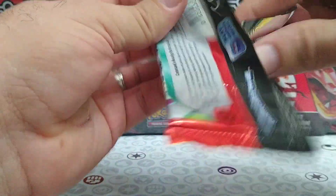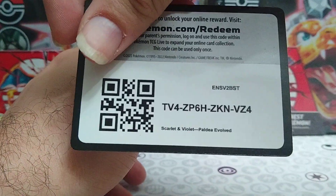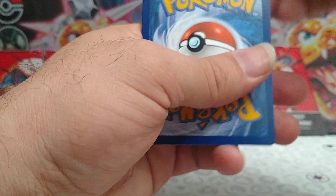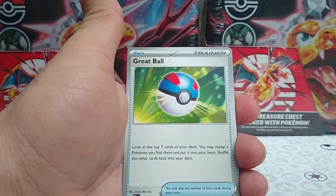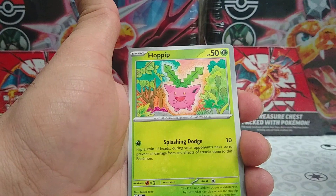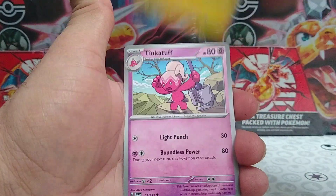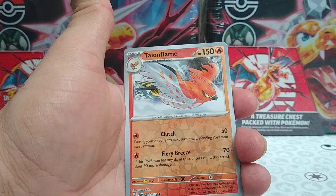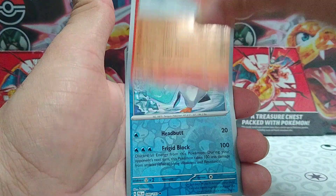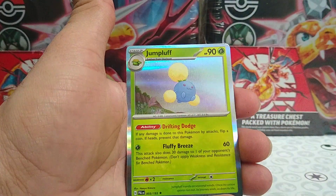Alright, let's move on to Paldea Evolved, see what we can get out of this. We'll move one to the front. We have Fighting Energy, Tropius, Great Ball, Hoppip, Makuhita, Pomo, Tinkituff, a Bravery Charm, a Reverse Rare Talonflame, a Reverse Rare Ice Cube, and we have a Regular Rare Jump Bluff.